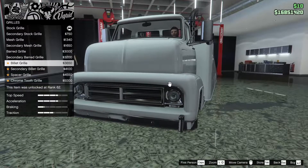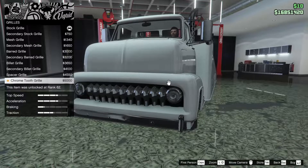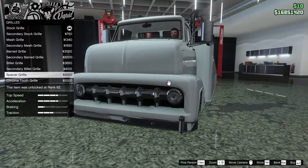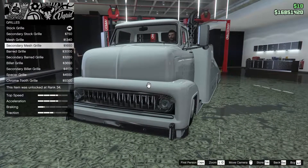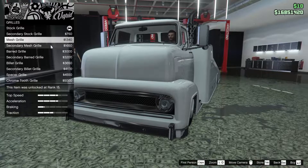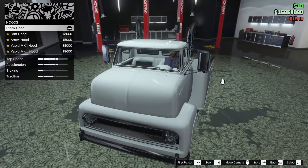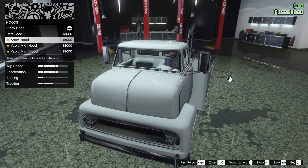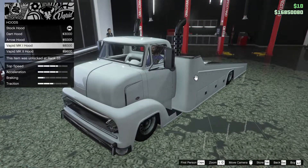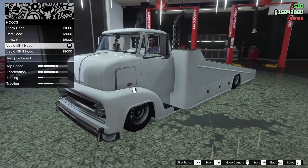Not sure which one I like the best honestly. I actually like the mesh grill, we're gonna go for that one. For the hood we can go for a dart hood, arrow hood, Vapid Mark One or Two. We're gonna go for the Vapid Mark One - I like that, I like the little Vapid logo on the side.